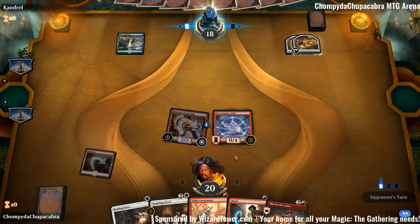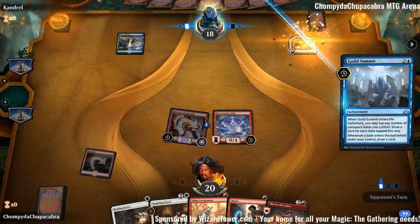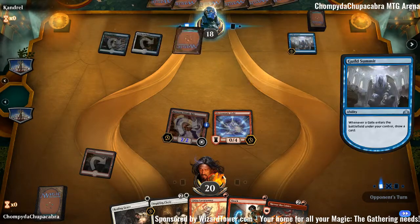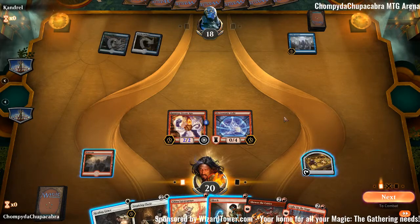Yeah it looks like they're playing Gates — this should be good. Guild Summit. Okay, they're playing Gates. I don't think Gates can keep up with mono red. That being said, if they can ramp to an Archway Angel early, that seems like a beating.